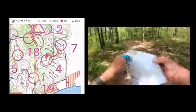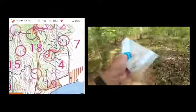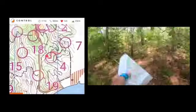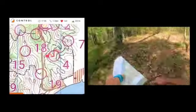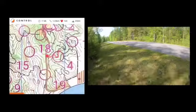Which trail am I on? Am I on the right trail? Yes — here's a control. Now the object is just to get to the road as quick as possible. Up the hill, through the brush. Road.